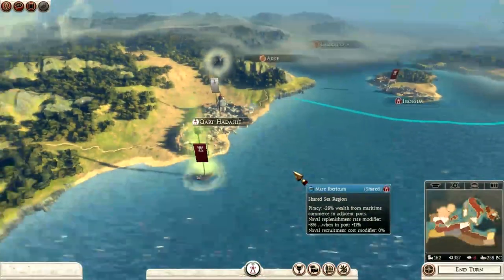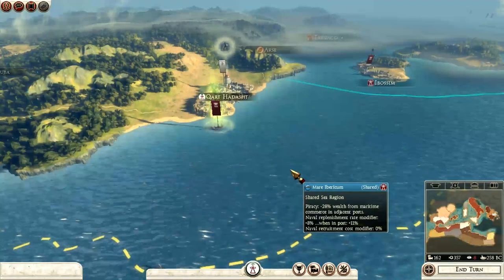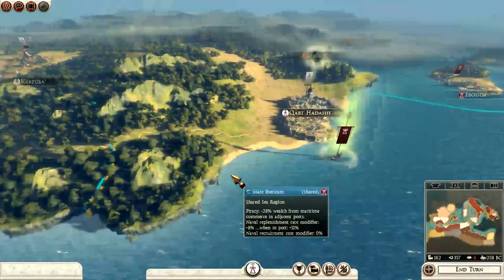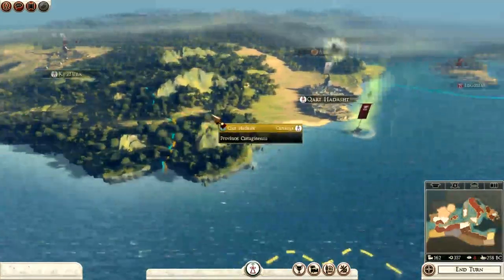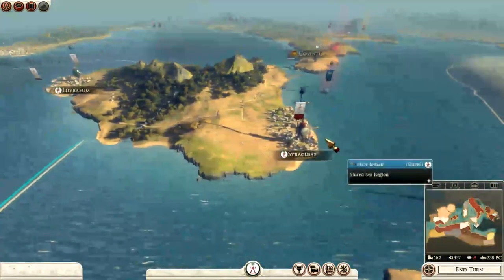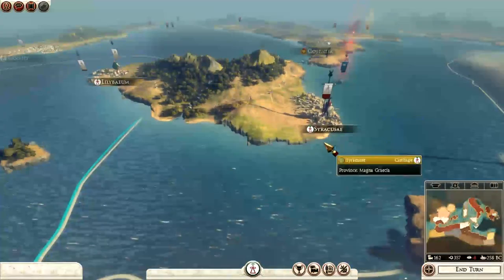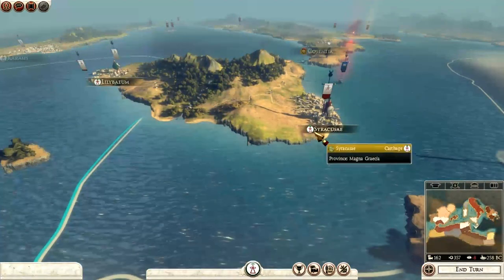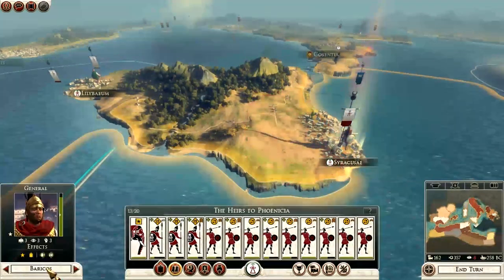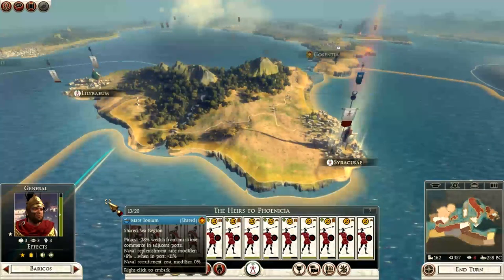Hello YouTube, this is Dragonheart and welcome to my YouTube channel and welcome to Carthage Part 7. Here we are on the campaign map. As you remember, we took Cotuba and we defeated the Cyricus faction in this region. We took Cyricus itself and we've gained two provinces since this campaign began. Hannibal died but we have a new general called Varricos. Hopefully he can do well for us.